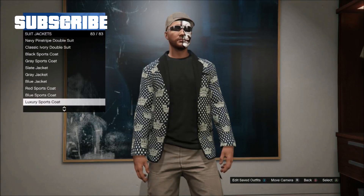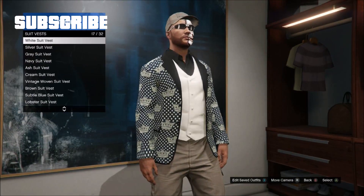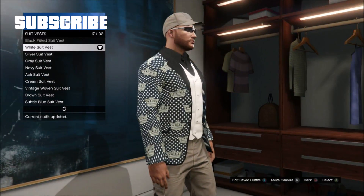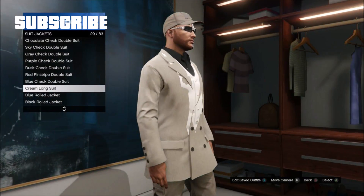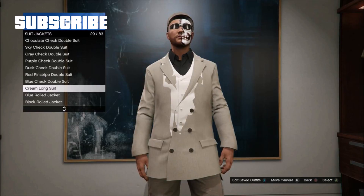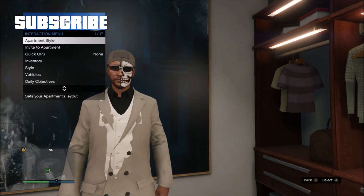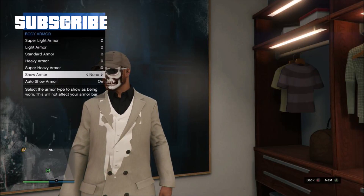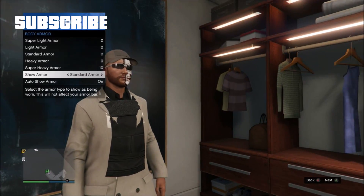The first thing you need to do is go to Tops > Suit Jackets and pick the Luxury Sports Coat. Now go to Suit Vest and pick the White Suit Vest. Now go back to Suit Jackets and pick the Cream Long Suit — the White Suit Vest should glitch through the Cream Long Suit. From here, hold down Select, go to Inventory > Body Armor, and pick any body armor to show the bib on a suit.